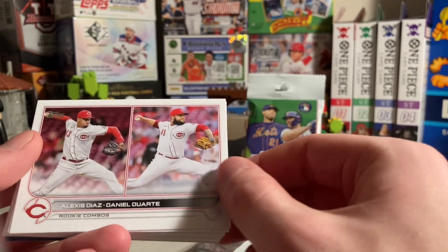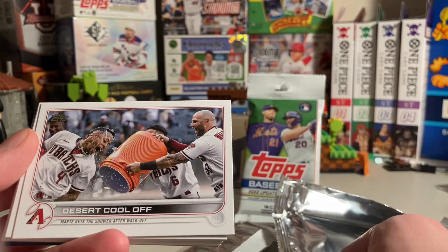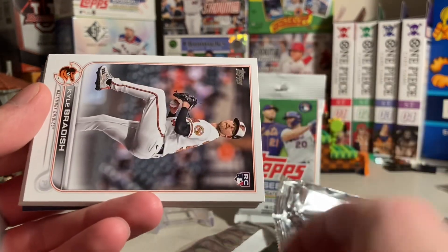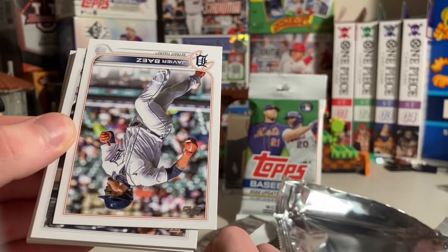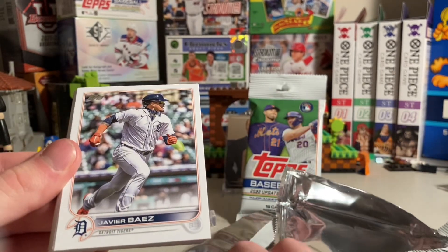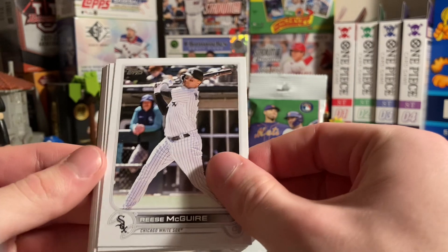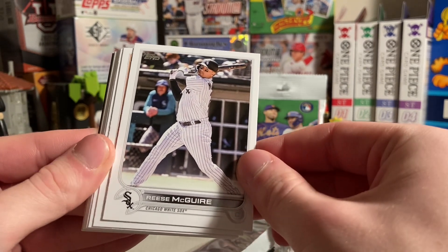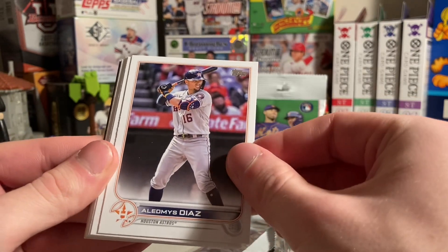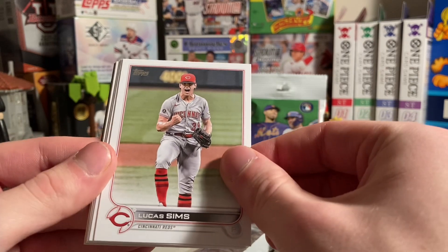Andrew Stevenson, Joe Smith, Alexis Diaz, Daniel Duarte, Dylan Coleman, Colin Snyder — those are cool. Kyle Braddish. Right now it's early in the 2023 MLB season, and the rookies to get in here are Julio Rodriguez, Bobby Witt Jr., Spencer Torkelson — those are like the big names. There's some other guys as well. Reese McGuire. Jeremy Pena also. Julio Rodriguez is really a big one.